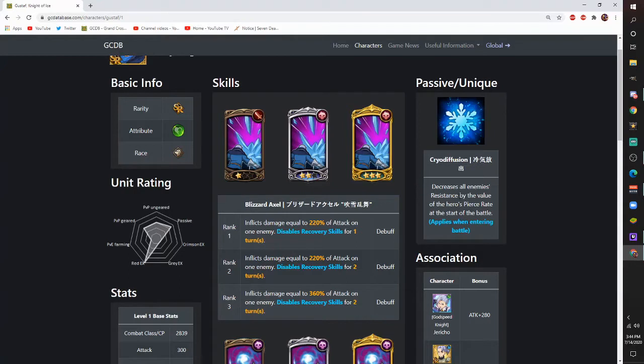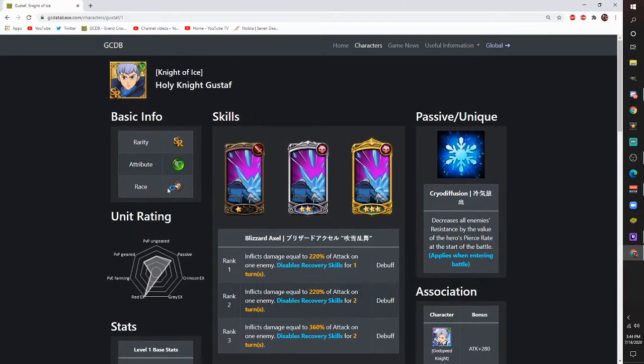His passive: decrease all enemies' resistance by the value of this hero's pierce rate at the start of battle, applied as an entering-battle effect. He's basically the exact opposite of Valenti, because Valenti decreases all enemies' pierce rate by however much resistance she has. So they're polar opposites.